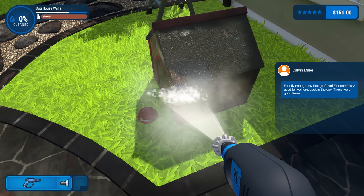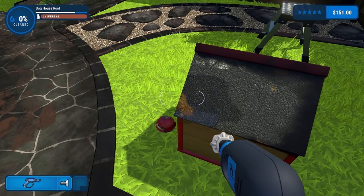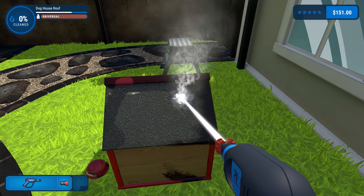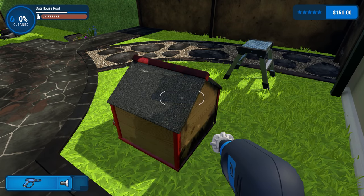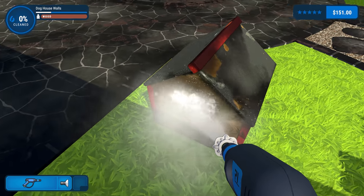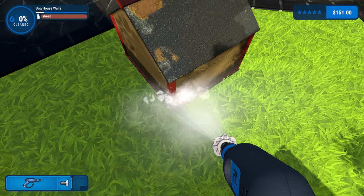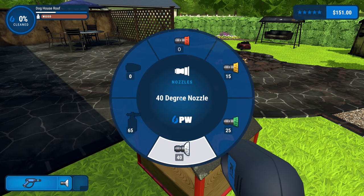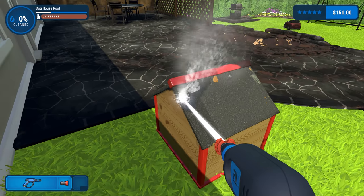It does seem to get the dirt off. That bit's just not coming off - I wonder if we switch to a lower degree. There we go, already we're starting to see more stubborn dirt. What I'm going to do is try and do it slowly - do the dog house first, be a bit more organized instead of going completely crazy. It will take a little longer if I get lost, and we don't want that.